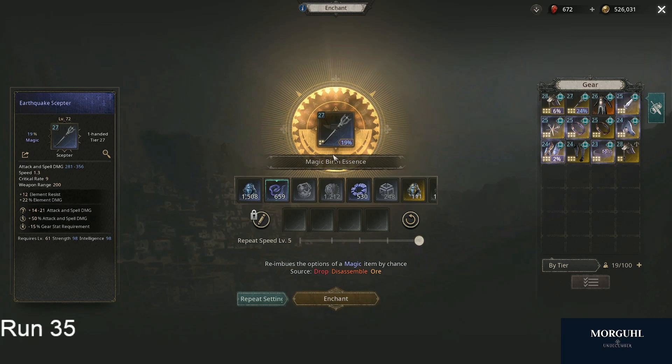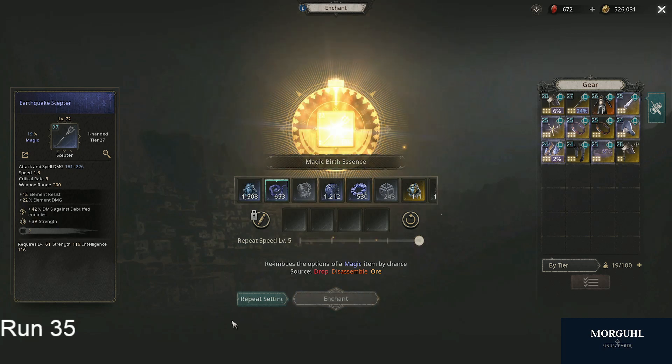Coming to the magic birth essence — it re-rolls randomly all of the three blue stats on the item. So if you click that, we can see we get one, two, or three random stats on it. We can do that as long as we have this essence, until we have one or two good stats. Then if we say we like these two stats —